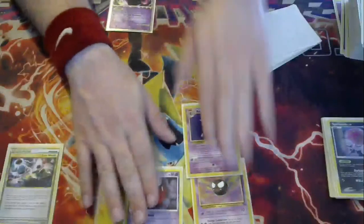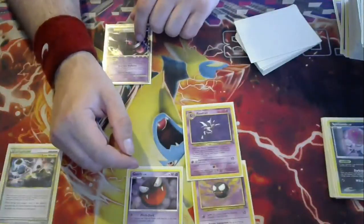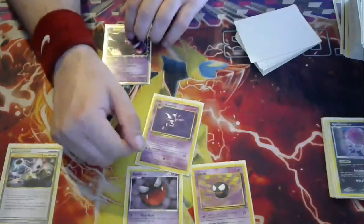If you wanted to, you could go 2-2 so your Rescue Scarf and Rescue Energy activate better on this guy. But he's not central — he is the main attacker, but he's not central. So I'm fine with the 2-1-1 line for space.